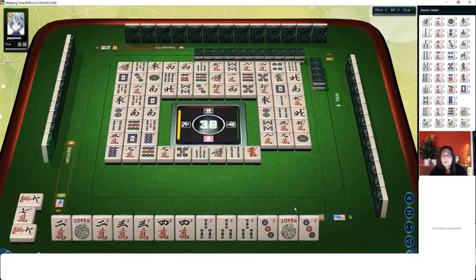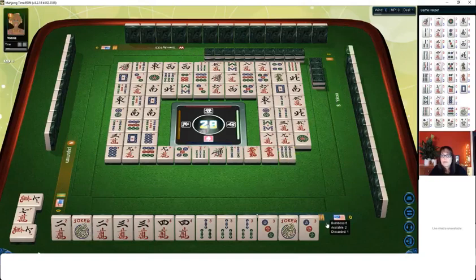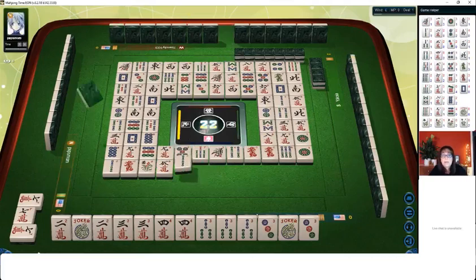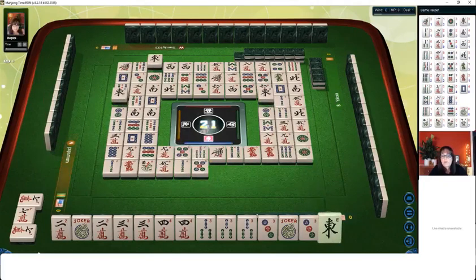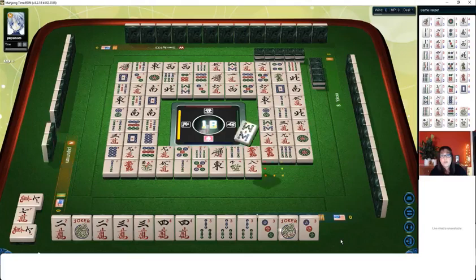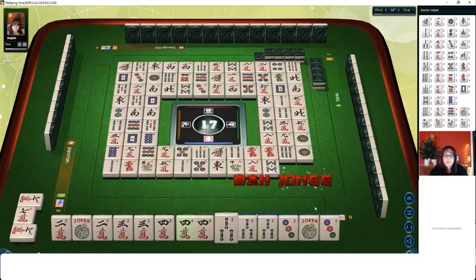A fresh tile — nobody wanted it. A hot tile is when a tile hasn't been discarded or hasn't been in an exposure yet — first time out, that's a hot tile. The flower was a hot tile because nobody had thrown a flower yet. We're still looking for a four crack or a joker. There it is — we got mahjong! One player, south, had a four crack.